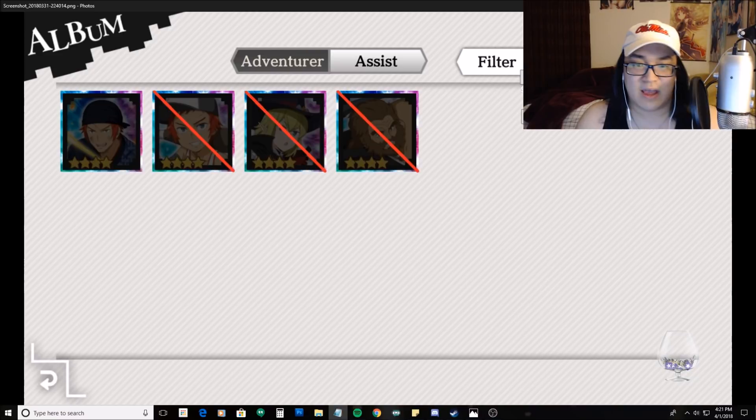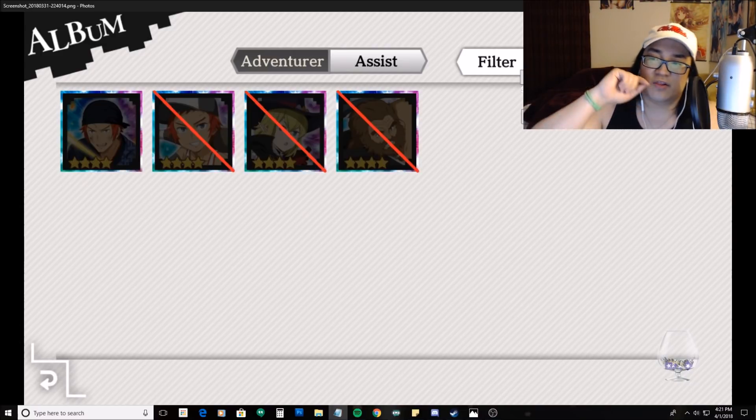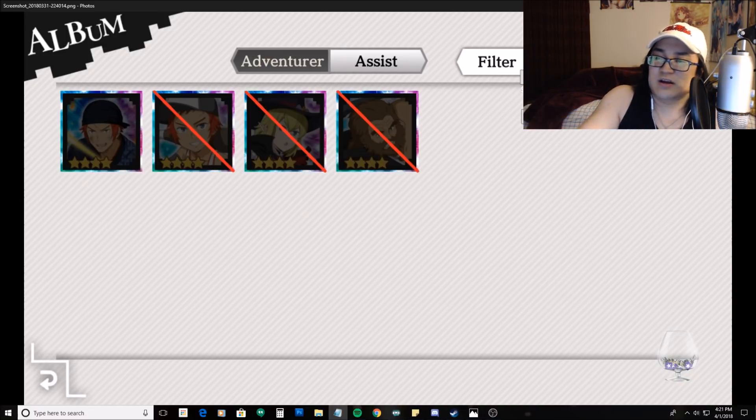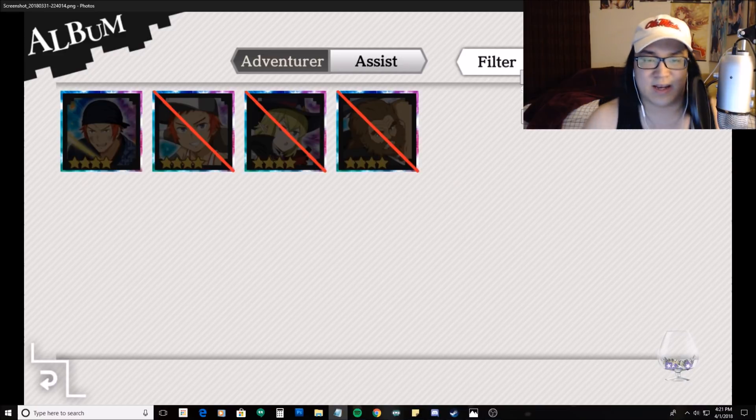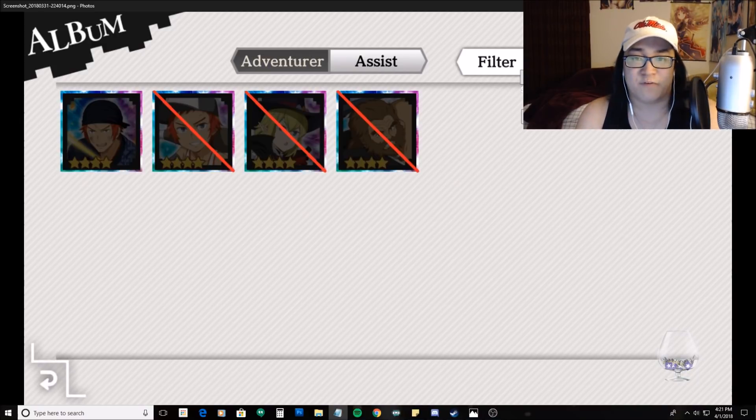That way it can be a better tier list — you can say, okay, I need a healer, and these are the pullable healers right now. Is this person a good healer? For today's video, the DanMachi Memoria Freese tier list will be covering the defense and healer categories.